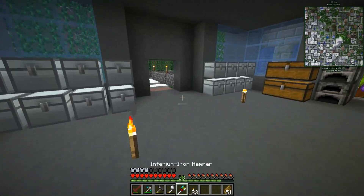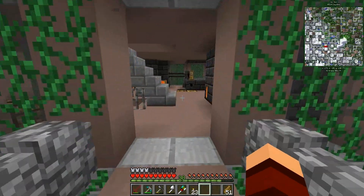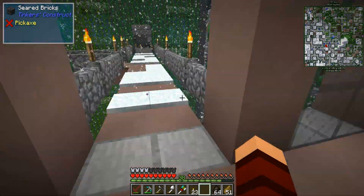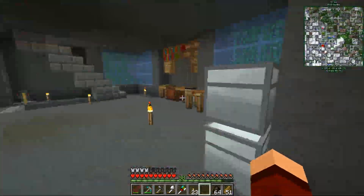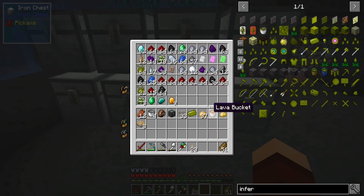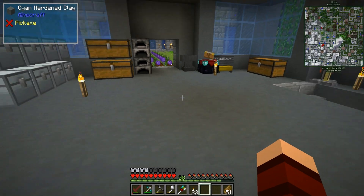So we got ourselves a nifty money-paying hammer. We got ourselves a sweet furnace — there's all that charcoal we made before, so that's helpful. We got ourselves some snow and rain. All right, let's put this in here. So let's pop in here — oh, that's what I wanted to look up. Let's look up magnet.